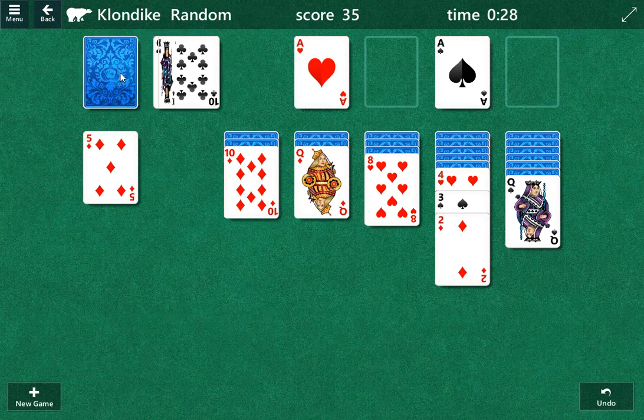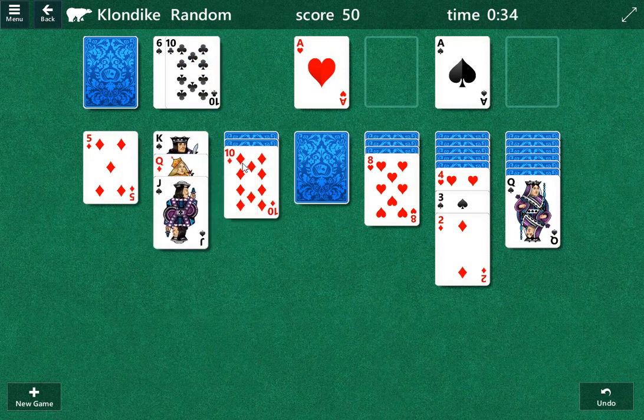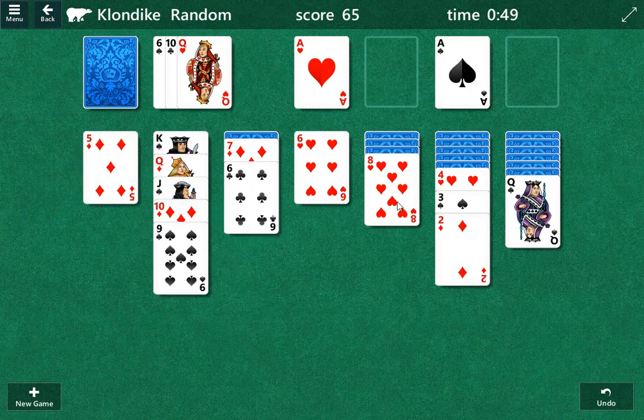There's nothing there, is there? We have to play the king right away — that's not good. Hopefully we'll find something else here. We can play that. Need some black cards. There's a six we can play. We'll save this if we need to. We will play the nine, I believe.